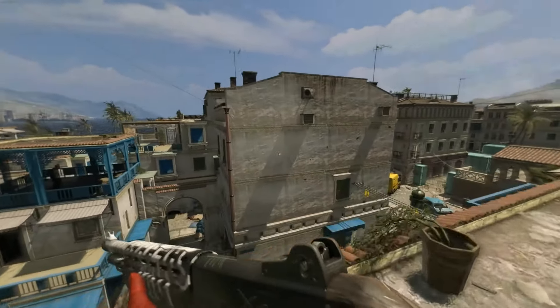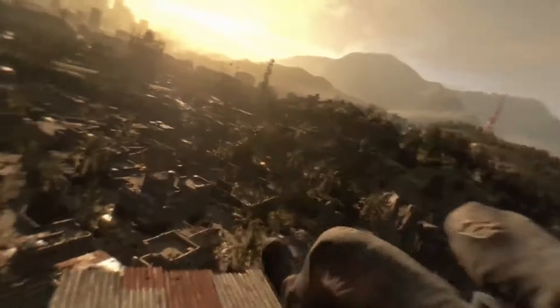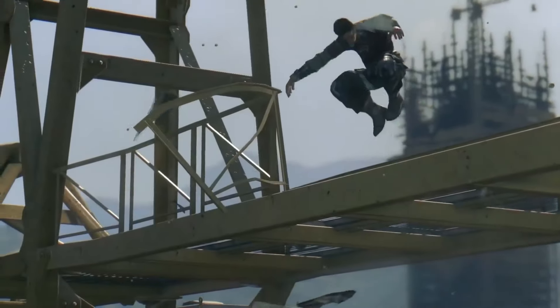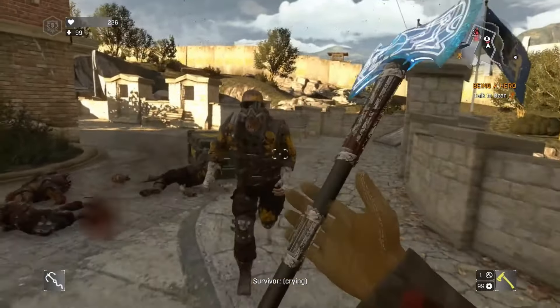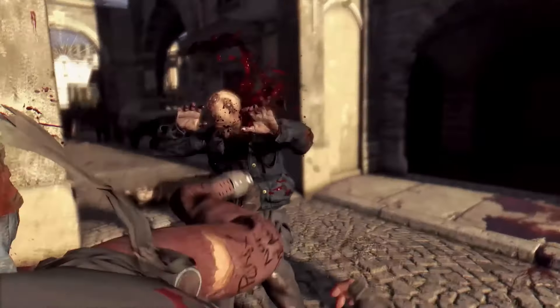What truly set Dying Light apart was its parkour system. The game allowed you to traverse the city with fluid, realistic movement. You could climb buildings, jump across rooftops, and navigate the environment with agility. This added a new layer of strategy to the gameplay, as you could use your parkour skills to escape from hordes of zombies or find better vantage points for combat. The combat system was another highlight — Dying Light featured a wide variety of melee weapons to take down zombies and human enemies. The combat was visceral and satisfying, with a focus on close-quarters combat. You could also craft and upgrade weapons, adding elements like electricity or fire to make them more effective.